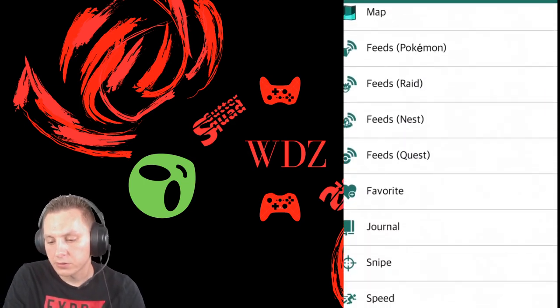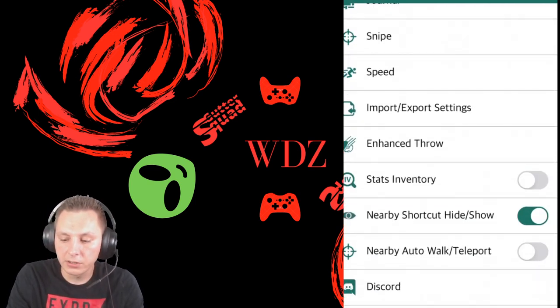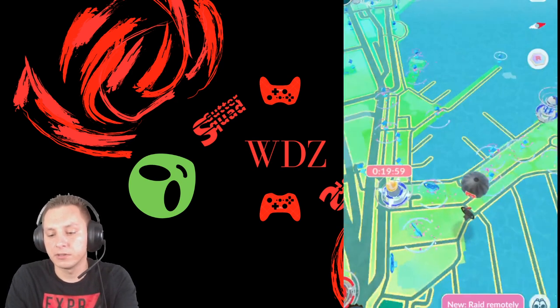The nearby shortcut hide/show controls the nearby feed. So if you don't want to see the nearby feed, you turn this off, click Done, and see — it's gone, it's not here anymore.